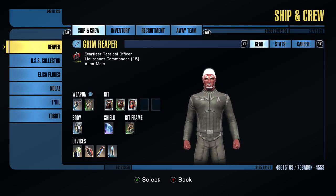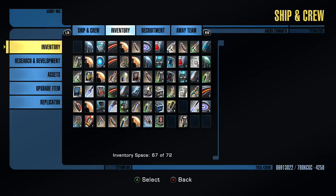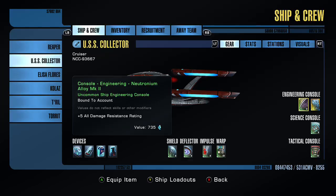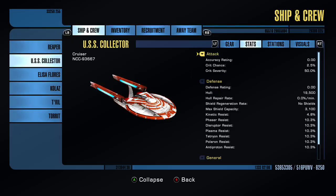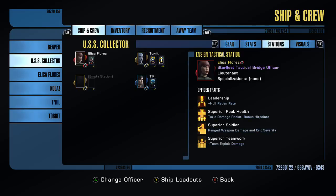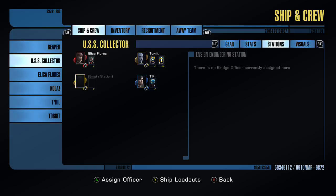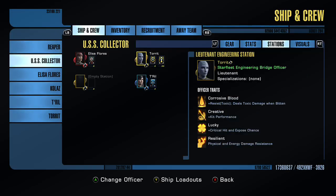Vlad, I need to ask you a question. How do you get available officer slots? Because I actually have — if I go back here — I've got like three officers waiting to be assigned, and I've got four stations. I've got an ensign engineering station that I have no one to put in. How do I get extra officer slots?